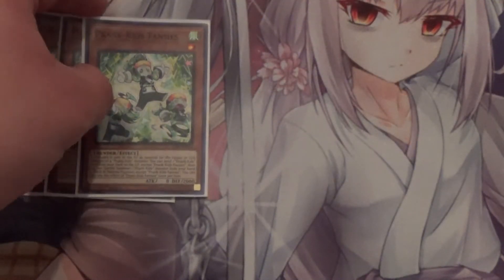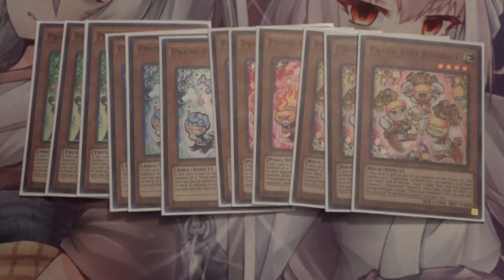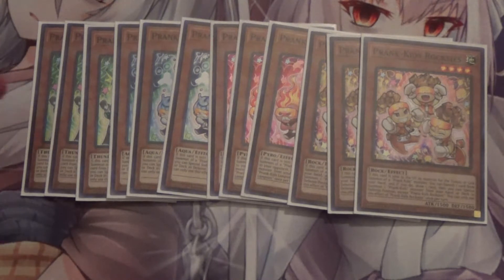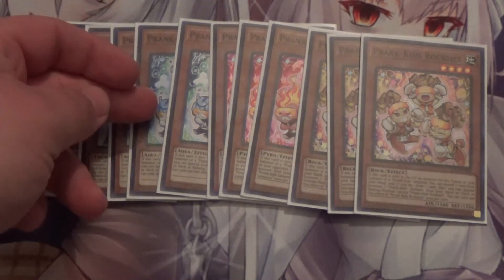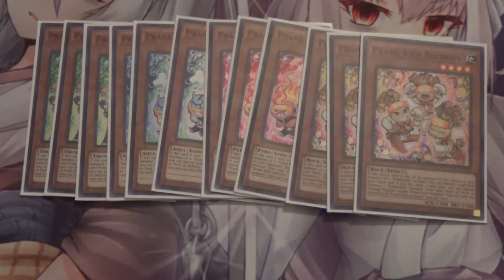First up, I run three Prank Kids Fancies, three Dropsies, three Lampsies, and three Roxies. They all have similar effects: when sent to the grave via fusion summon or link summon of a Prank Kids monster, you can special summon a Prank Kids from the deck. Fancies sends one Prank Kids card to the grave; Dropsies gains a thousand life points; Lampsies burns your opponent for 500; and Roxies banishes one from your hand, draws one, then special summons one. They're very good at replacing themselves, which is why this deck is seeing competitive play.